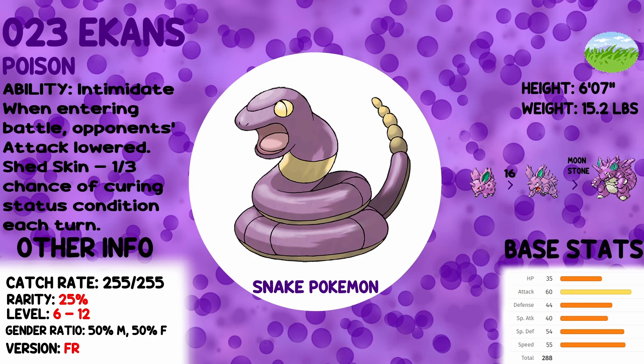It's nothing new at this point. It has a catch rate of 255. This is a FireRed exclusive, so it is 25% rarity, level 6 to 12. If you have a look at its base stats, it's got 60 attack and 55 speed, and everything else is not great. Ekans is famous from the anime, but it's not great. It's got access to stuff like Glare in this game, so it can paralyze. Poison is a pretty good typing, but it doesn't really have the defenses to pull it off. Offensively it doesn't do a whole lot. I've always played Leaf Green, so I've never really had to use an Ekans.